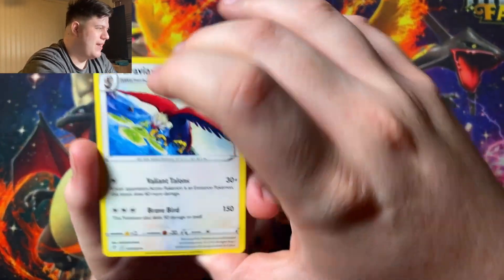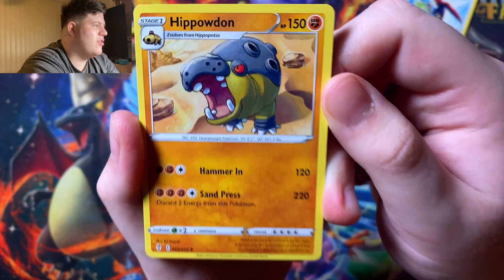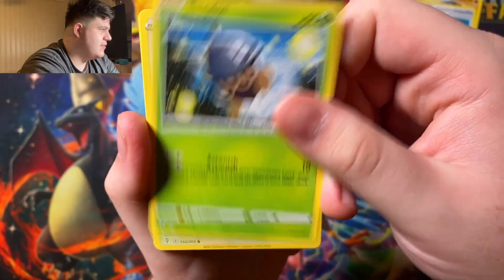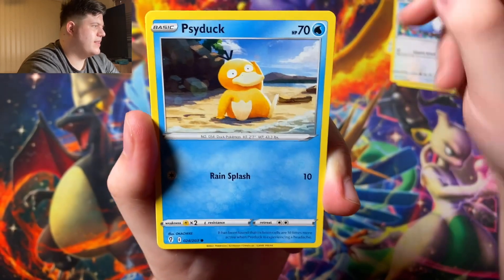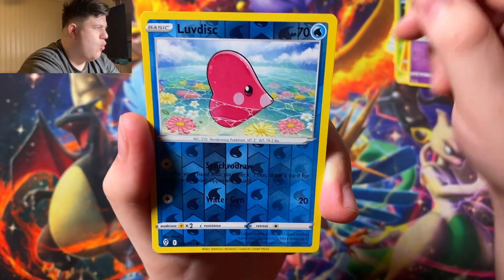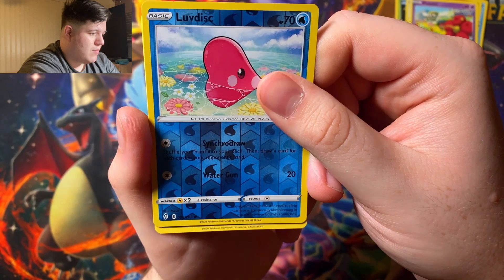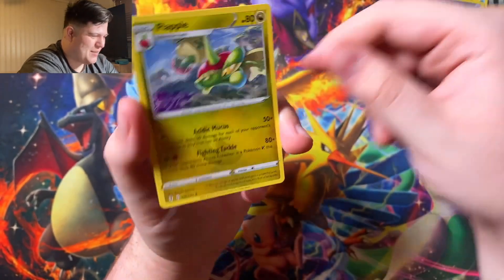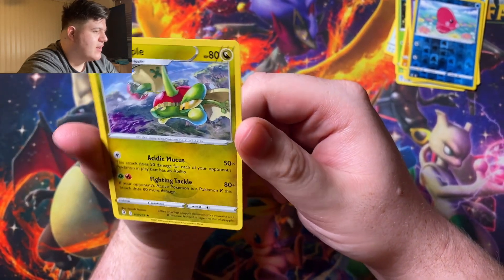Can we get anything saucy? A Braviary — very nice. I love Hippowdon so much, what a great Pokémon. We have Snowleaf Badge, Seadot, Swablu — so cute. Psyduck, Rock and Roller, Flabébé. Reverse Love Disc looks pretty nice. Did we get anything saucy? Wow, it's not looking like it's going to be very saucy. They call it Evolving Cries for a reason — just a regular rare Flapple. Oh no.